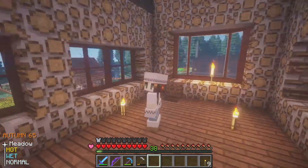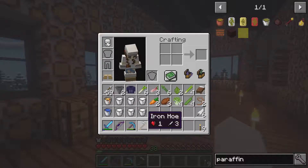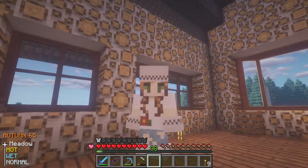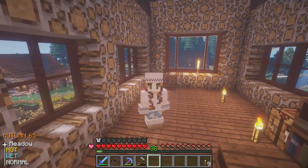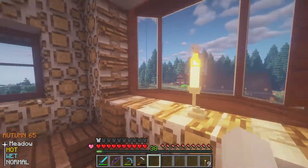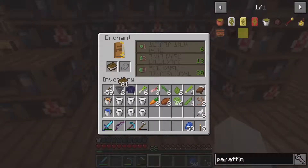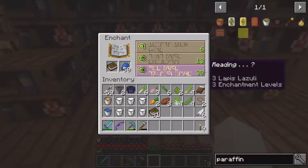I actually created another diamond pickaxe and got Efficiency 4 on it — and then also got Unbreaking 3 on it as well — literally amazing! I did that because I didn't really want to use my silk touch pickaxe for regular everyday mining. So the silk touch pickaxe is safely stored in our house, and now we have this brand new basic mining pickaxe. But the sun's already going down — there's never enough time in the days in Homestead! Let's come over to our enchanting area.